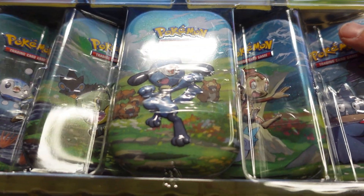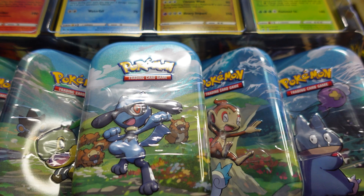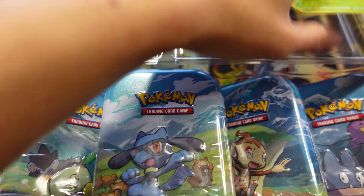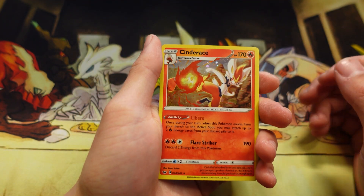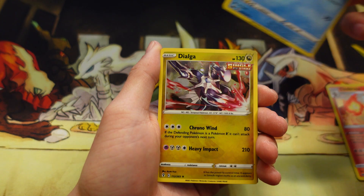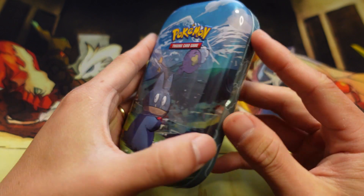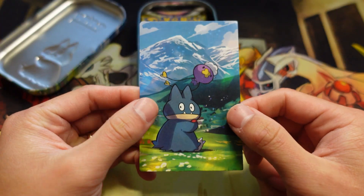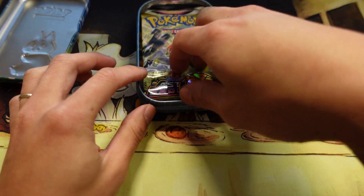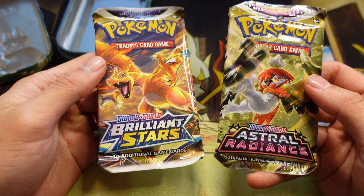All right, so I got it opened and let's pull this out. We'll go ahead and take out these cards that are up in the front. We got a Cinderace holo, an Inteleon holo, a Dialga holo, and a Rillaboom holo. All right, we're gonna go ahead and open up the first tin — it's gonna be the Munchlax. Each mini tin comes with this little card with the same artwork from the actual tin, comes with a little coin, and it comes with two booster packs — Brilliant Stars and Astral Radiance.